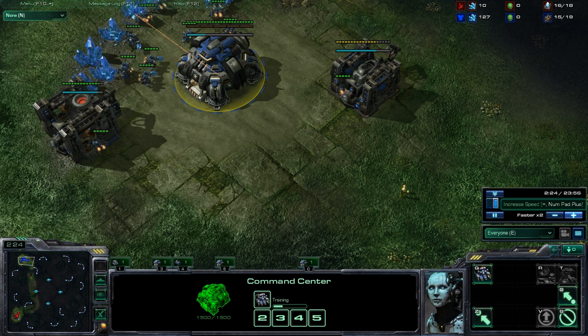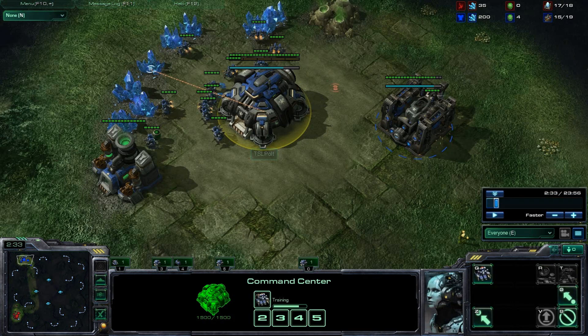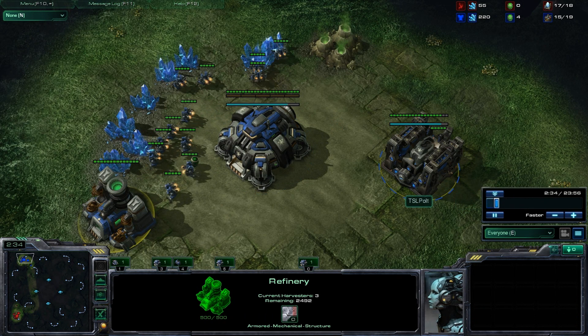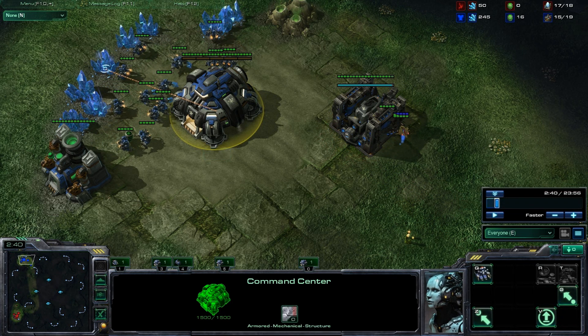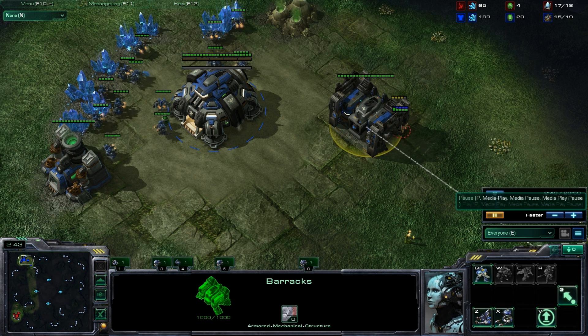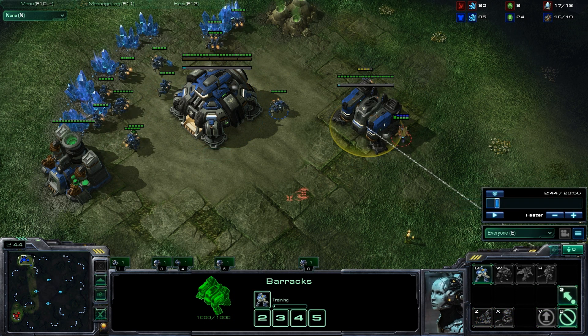He gets his refinery up and puts three SCVs in it as soon as possible. Now the probe comes in but he's not going to worry too much about that. He stops production of SCVs at 15 and his barracks is just about to finish, so right when that finishes he should upgrade to an orbital command and start making a marine.